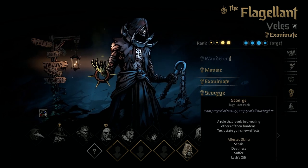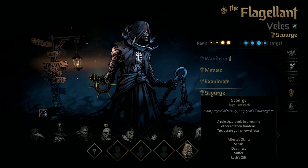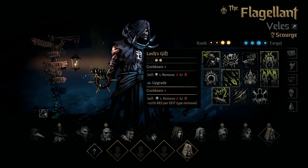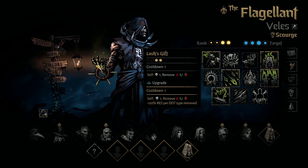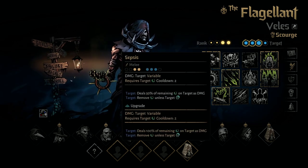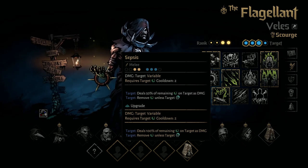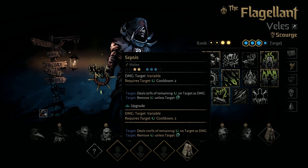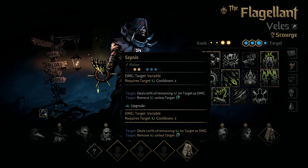Finally, the last path: Scourge. This is a more supportive one, and it changes Sepsis, Deathless, Suffer, and Lash's Gift. Lash's Gift on Scourge applies 1 Horror to himself and removes Blight, Burning, and Bleed, with the upgraded version granting more resistance for each one removed. Sepsis on Scourge does the full remaining Blight on the target as damage — just like the Exanimate version — however, it won't remove the Blight if the target has a combo token, and there is no heal associated with this version at all.